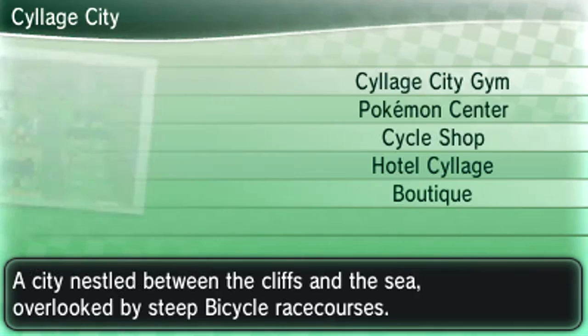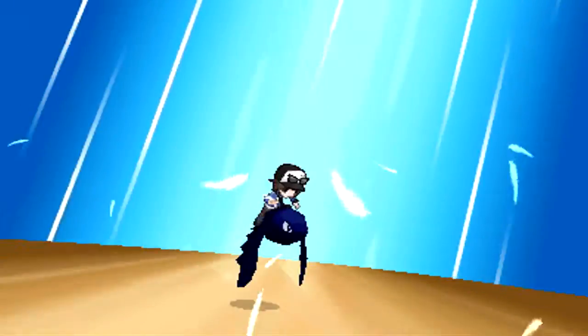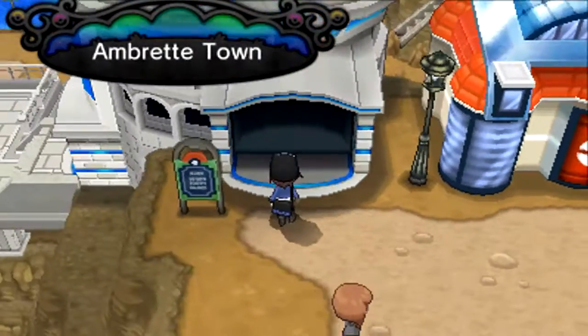The first thing we want to do is we technically can progress the game, but I kind of want to do some backtracking. We're actually going to Fly all the way back to Amberette Town, because we have a Pokemon that we really want to get. In the previous video, we did a lot of stuff — we got the Goodra, we beat the fourth gym leader, and we saw a ton of our Pokemon involved. In this video, we're actually going to be getting our final party member.